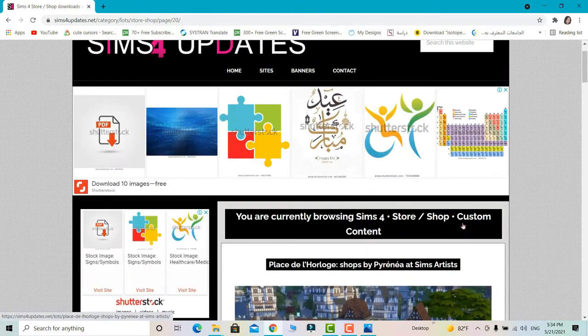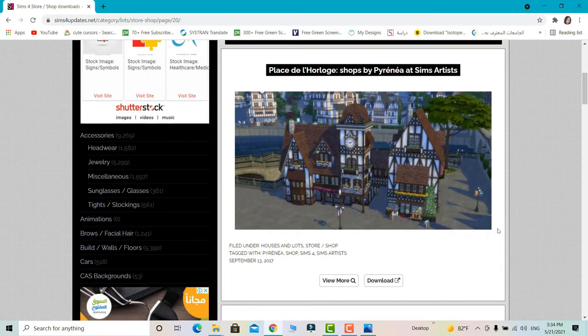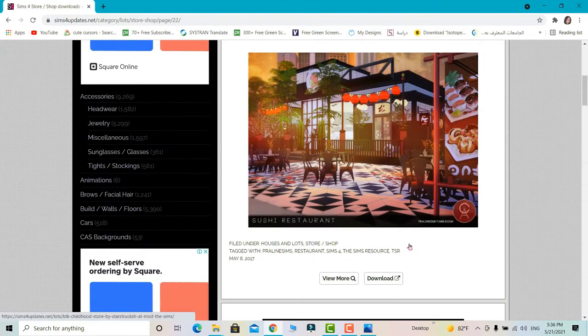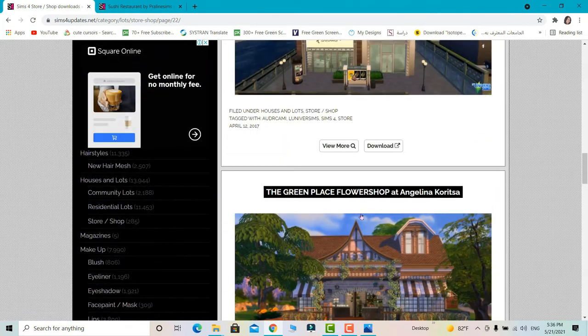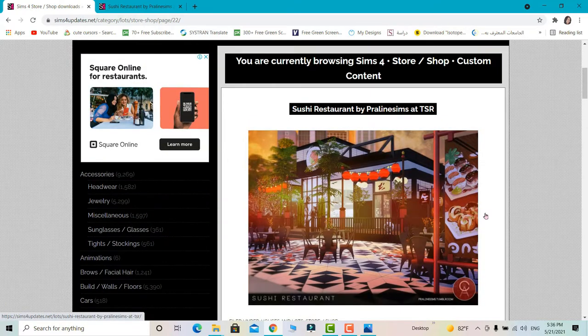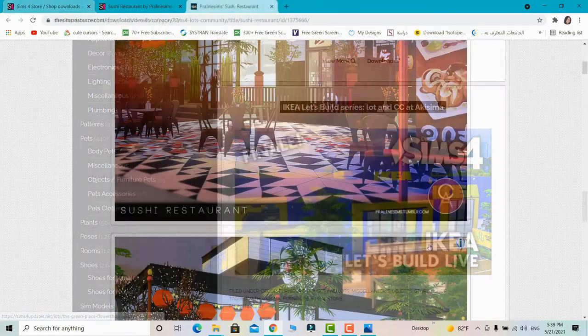I'm looking for a sushi restaurant. I was frustrated before because I had no idea how to download lots properly. This is actually the first time I'm trying this new method with you guys, so let's cross our fingers hoping it works. I'm going to download this sushi restaurant — I love the design and it has no CC. Let's stay focused and download it immediately.